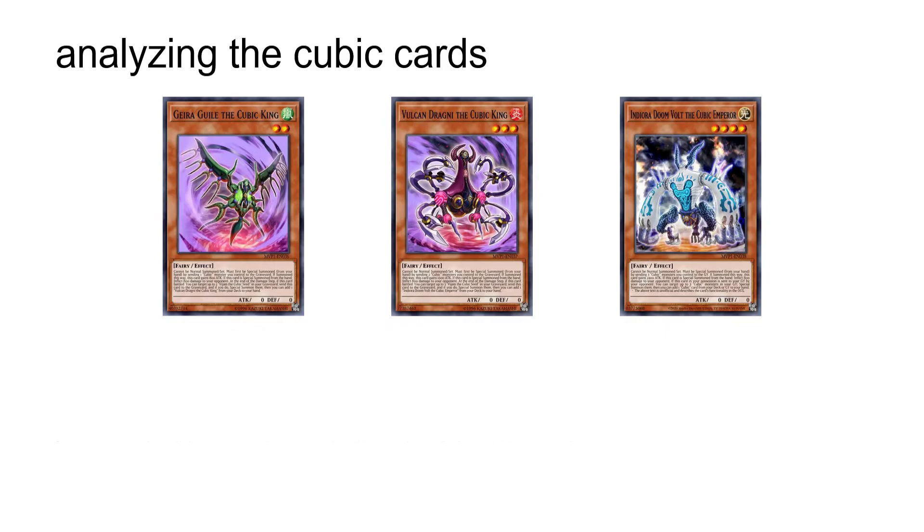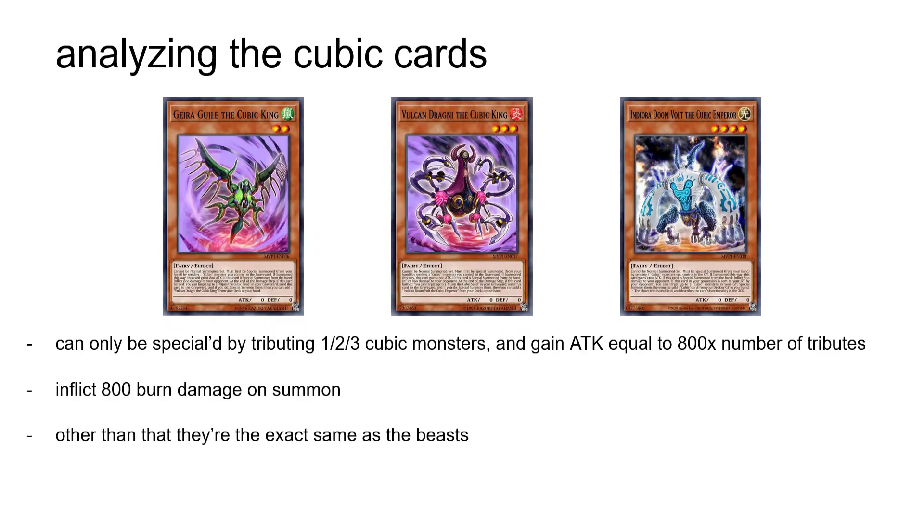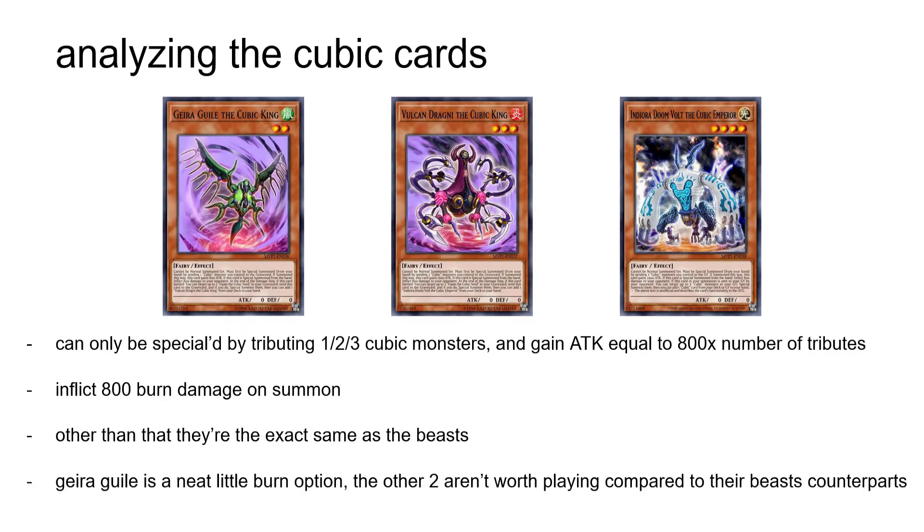The next sub-theme is the Cubic Kings: Gyragile, Vulcan Dragni, and Indiora Doom Vault. They follow the same basic principle as the Cubic Beasts, except they only gain 800 attack per tribute instead of 1000, and have an 800 burn damage on summon effect instead. Gyragile is a neat little burn option that doesn't eat up too many resources, and for this reason it feels like the only one worth playing out of the three.